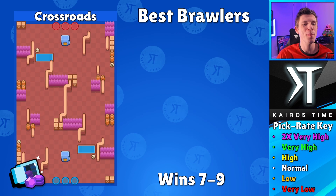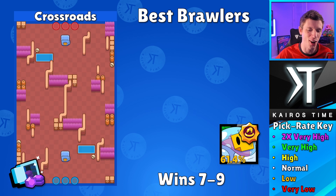After those first six wins you're moving into Heist on Crossroads. For starters, we've got Sprout with his Overgrowth star power — he is so incredibly good on this map. He does have a low pick rate, however look at that 61.4% win rate — that's insane. People have not figured out how good Sprout is for this map yet. For Sprout, you want to come up here, throw down a wall so people cannot pass in this area, attack the safe from a distance, and force enemies to go all the way around — which makes it really difficult for them to take Sprout out.